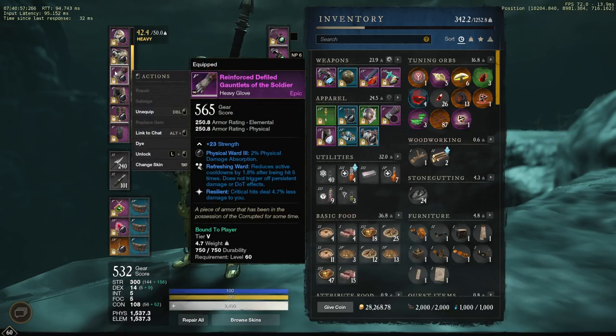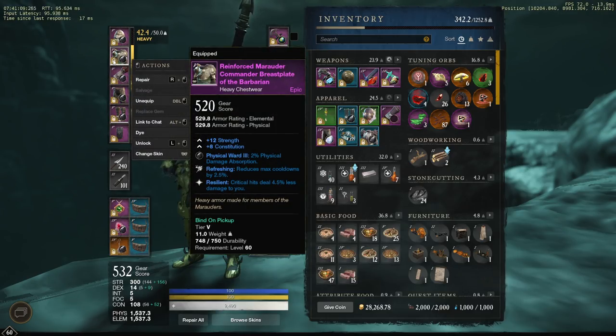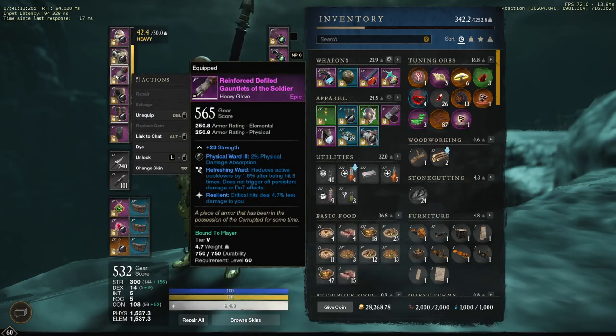You can also get pieces that have resilient on them, and that have some cool stuff on it. Like this one has refreshing ward with resilient — refreshing ward isn't quite as good as just refreshing, but it'll do. It does have resilient on it, flat strength, and a socket, so it's just good stuff. High item level. That's the kind of thing I'm looking for to upgrade my gear. But in the meanwhile, you guys want to buy that, because even when they nerf it, the critical damage reduction is still really good. But right now it's like mega good.